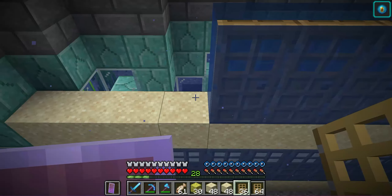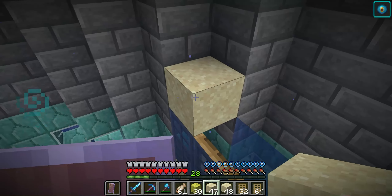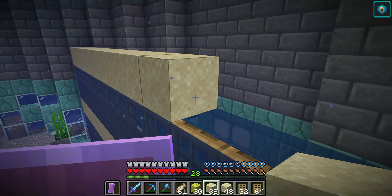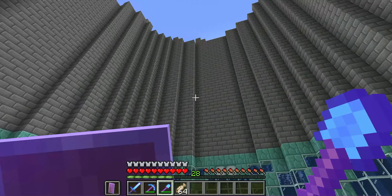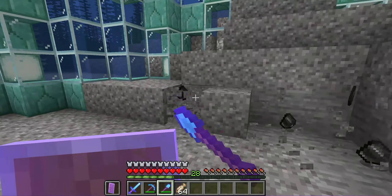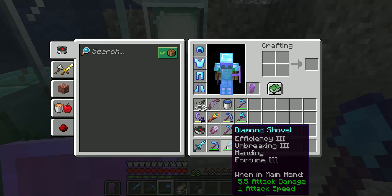Do not worry, average YouTube watcher. I will not force you to watch me empty out this entire thing of all of its fluids. But I could, so do not test my power. One way you can make an infinite water source is by allowing a sponge block to get wet without actually consuming a water source block, then stick it in a furnace with a bucket, and it will produce a water bucket. Isn't that neat?